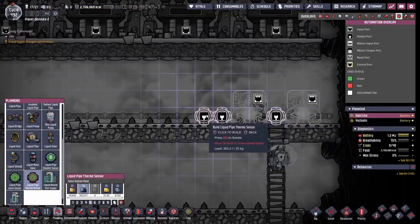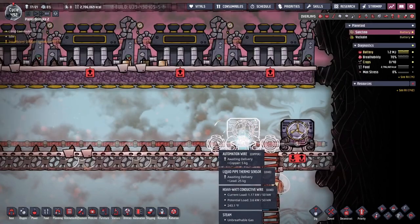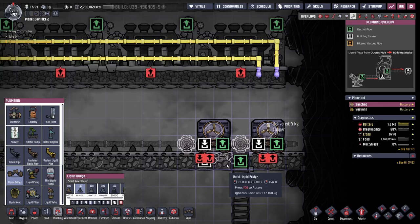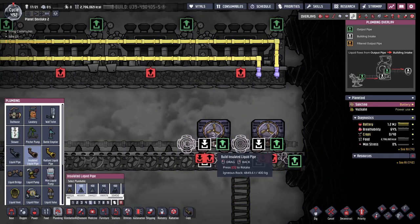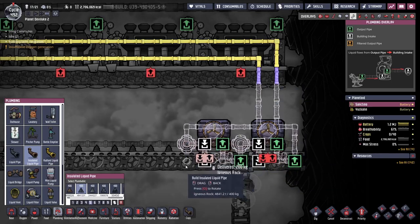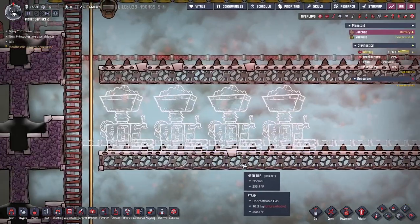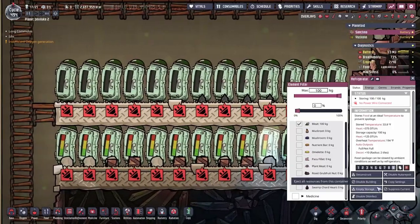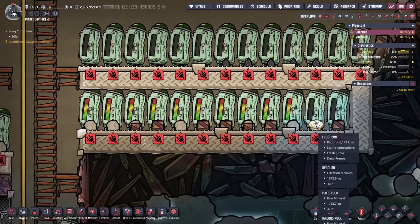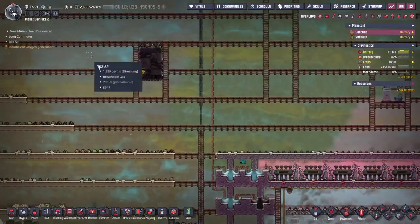This is the giant cooling loop I needed to build to cool all my steam turbines up at the top. I don't know if I showed this off yet, but this is my giant food storage area up in space. I use the cold regolith to keep everything cool.